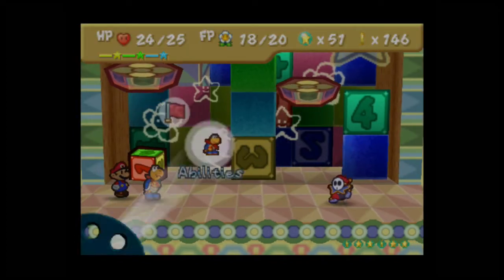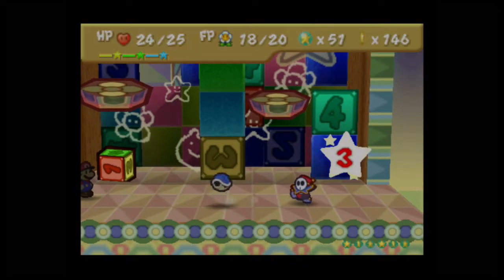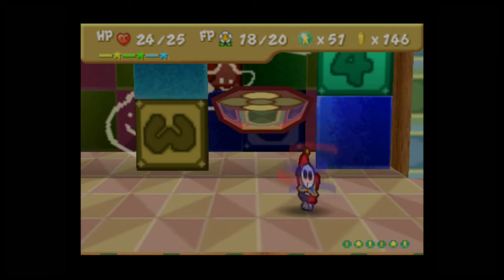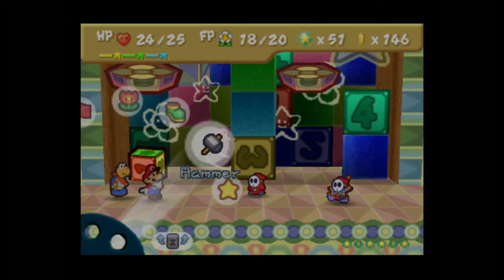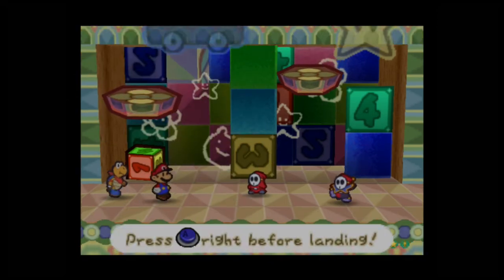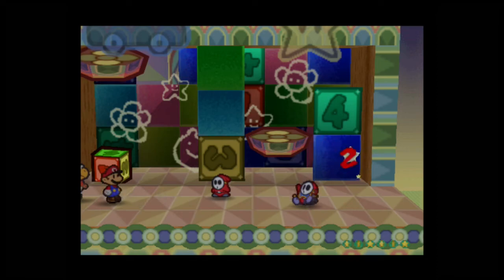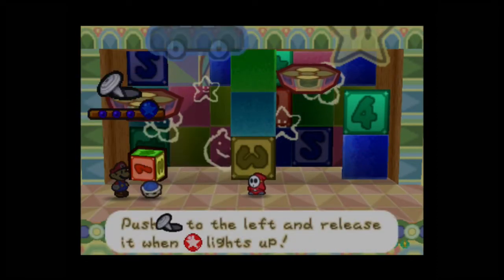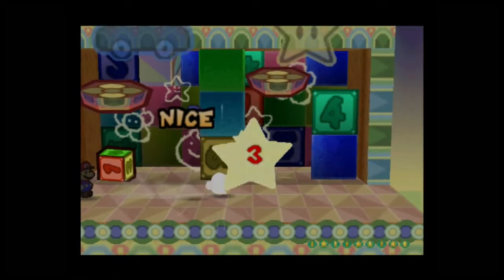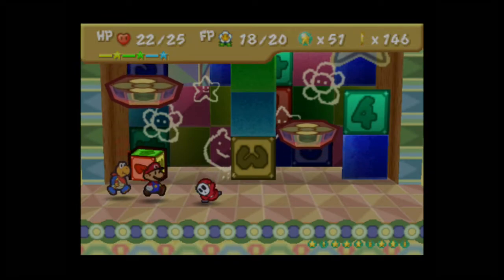Don't need to use any more FP now. That's just a normal Shy Guy — I can deal with that. It's doing an acrobatic attack. That wasn't what I meant to do — I realized gray is the right control stick, because I have the right stick mapped to the control stick on the N64 since I'm playing this on the Wii U Virtual Console.